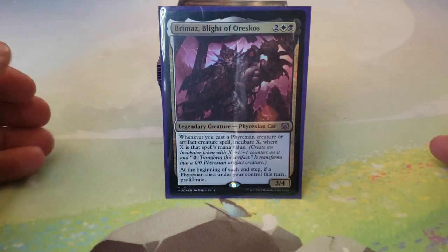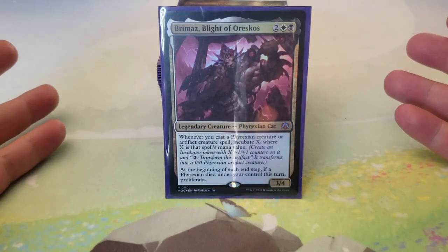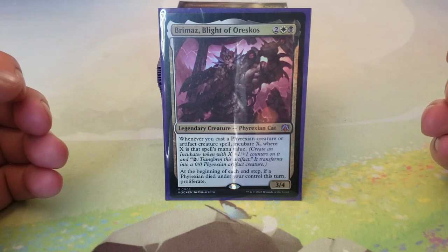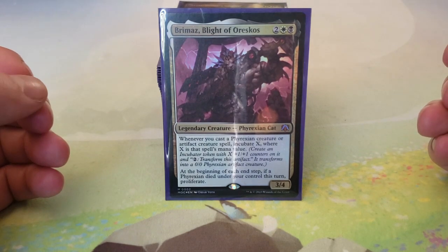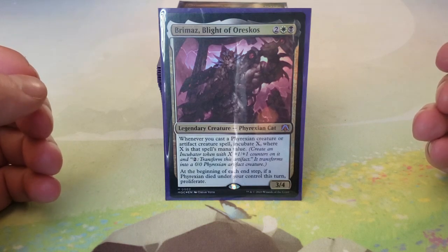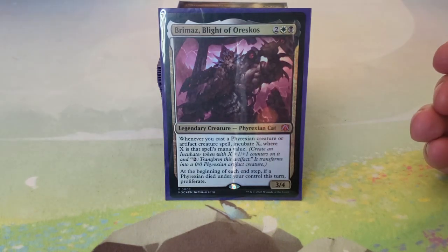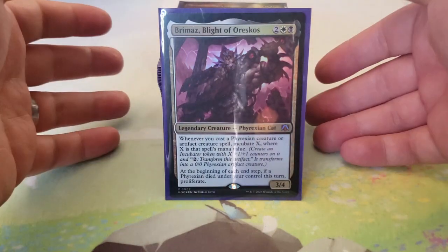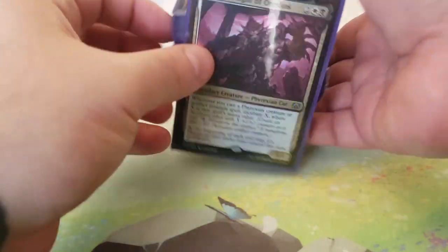Brimaz, Blight of Oreskos costs two, one white, one black for a 3/4 body. Whenever you cast a Phyrexian creature or artifact creature spell, incubate X where X is the spell's mana value. At the beginning of each end step, if a Phyrexian died under your control this turn, you get to proliferate. So we get to have fun with proliferate and sacrifice triggers.